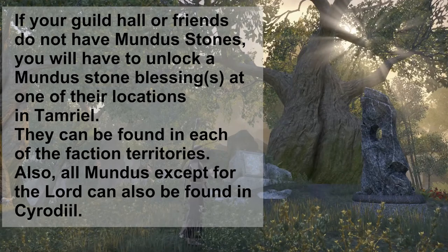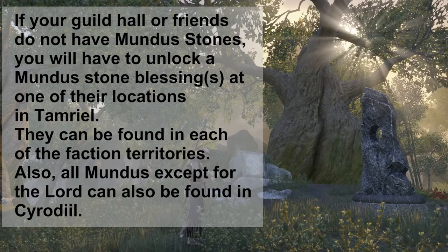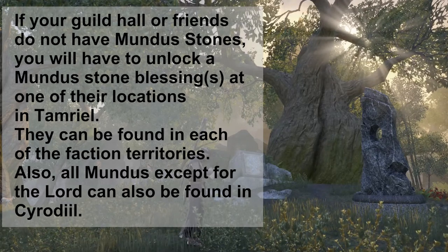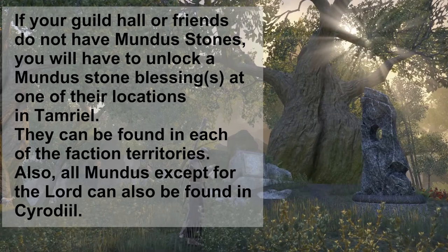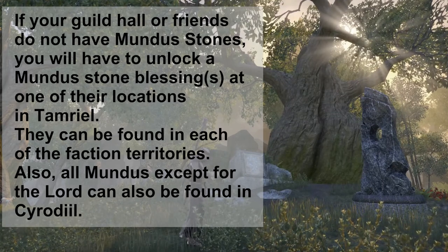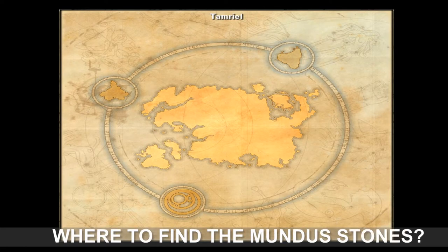If your guild hall or friends do not have Mundus stones, you will have to unlock a Mundus stone blessing at one of their locations in Tamriel. They can be found in each of the faction territories. Also, all of the Mundus stones except the Lord can be found in Cyrodiil. If you're new to the game and haven't unlocked all the stones, you'll find a link to my guide on how to travel without wayshrines below.